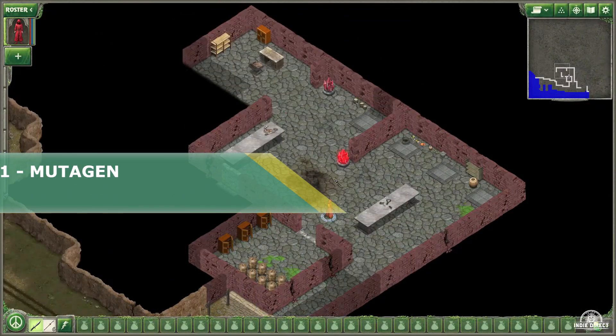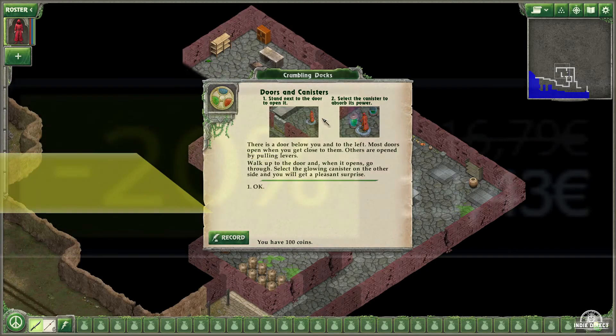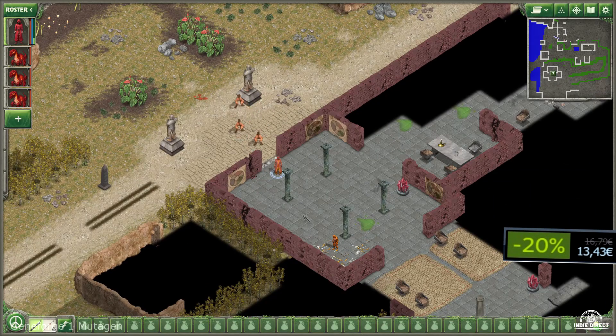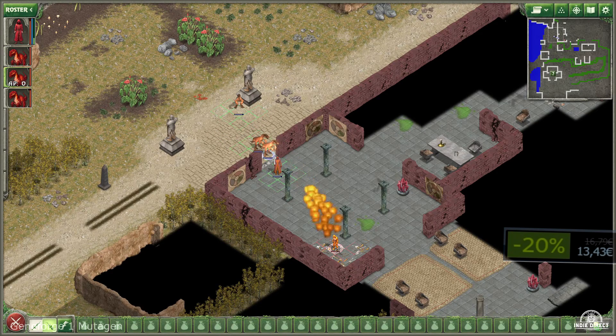Geneforge 1: Mutagen. This is a unique, truly open-ended fantasy adventure set in a strange new world. You are one of the Shapers — a wizard with the awesome power to create life. And I'm not talking about sexy time without pulling out in time.